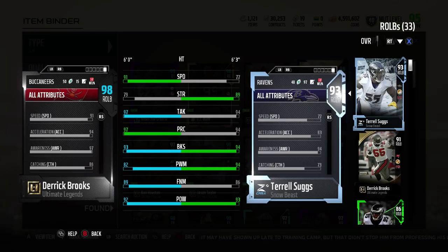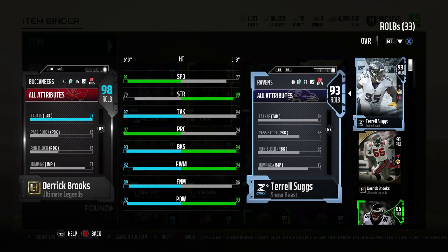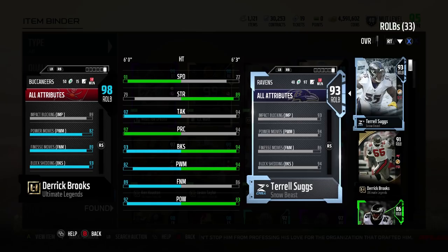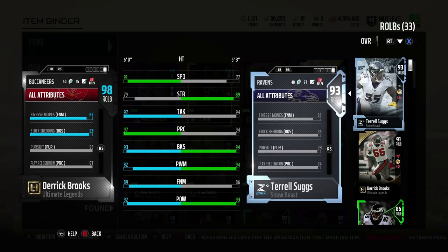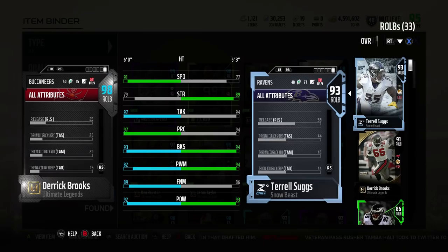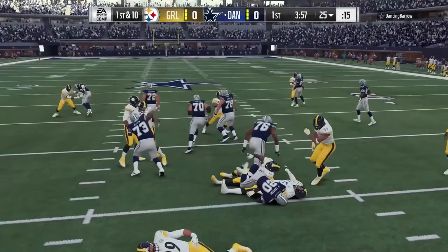The 91 speed right outside linebacker — pretty dang good. Top-end speed for a right outside linebacker with that kind of stuff; he's going to get sideline to sideline pretty easily. The 97 tackling, 97 play rec, 93 block shed — that is with Physical Front active. Power moves are kind of low at 82, finesse at 89, a little bit higher — that's with the motivators on him. Hit power at 92 also. Zone coverage will be 93, but a 95 because I have the zone motivator on the squad — Tyron Matthews. So those are the stats on the card.